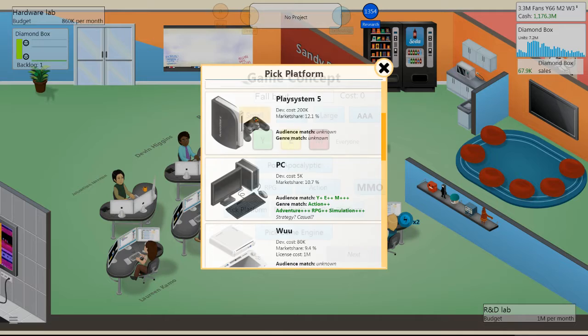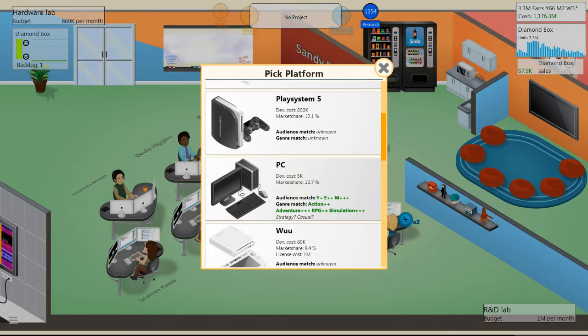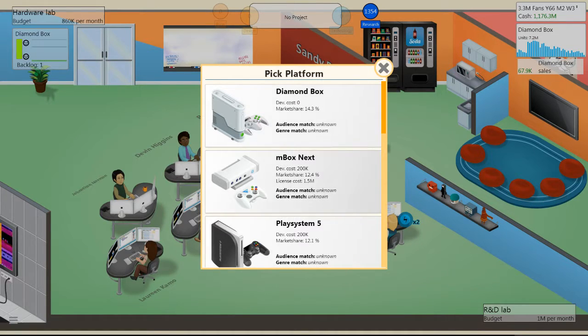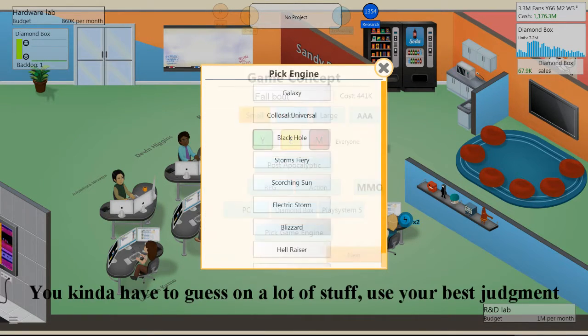Now pick your platform. I've researched a lot so I can pick three platforms. My first pick is PC because PC has a pretty good audience for RPGs. For platforms you're unsure about — like a console I developed — you just have to guess which genre they specifically like. Pretty soon you'll start to figure it out.